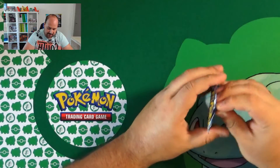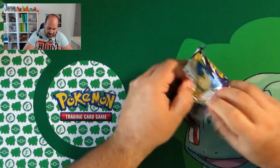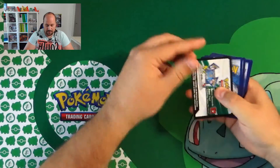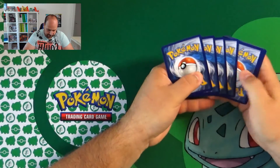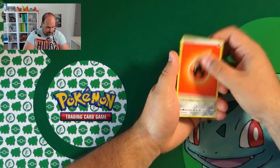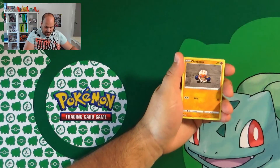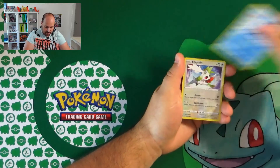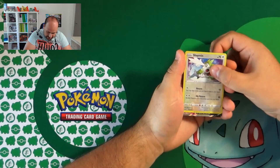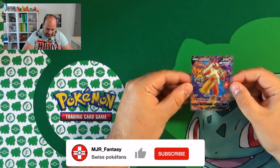Now we move to the last pack — we hope to finish in a better way, but we already have a V and a Holo so we are just happy with these two. And we have the code. I put my finger on something really good, I think. Fire Energy, Lairon, Steenee, Rugged Helmet, Marib, Heracross, Clobbopus, Grookey, Sneasel, Reverse is Shaymin, and we have — that's a Full Art — it's Blaziken Full Art. Really, really a nice card.